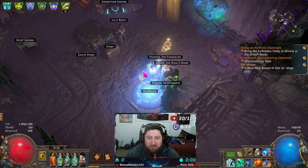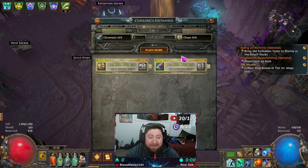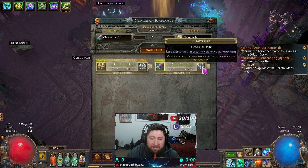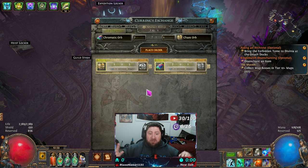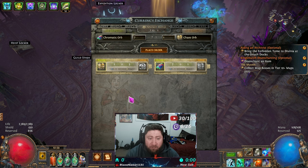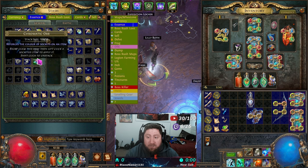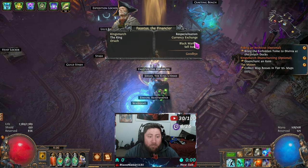I've placed the order. Going back to the stash tab I'm still at 203 Chaos, so it hasn't been bought yet. If somebody wants to give me seven Chromatic Orbs for one Chaos Orb, they can fulfill it. What's great is you just post the order and you're done — you just wait for somebody to complete it. We're very late in this league so there probably aren't many people using this right now, but it is a great system.